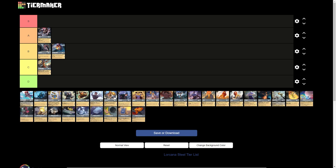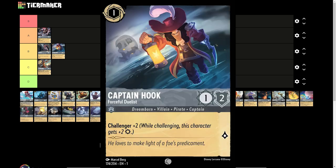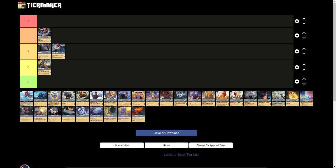Captain Hook, 1-drop. A 1-cost inkable card with 1 strength, 2 willpower, and 1 lore generation with Challenger 2. This is a staple in every single Steel deck there is — pretty much 4 copies currently. While I don't think he's statted as an A tier card, I think because he's one of the few options, he's inkable, and you can play him on 1 and take down something like a Simba, he has to go into A currently. Steel just has a lot of answers that no one currently has, which is its greatest strength. Captain Hook is going to go straight into A tier just on the fact that he has a solvable solution to a lot of other cards.